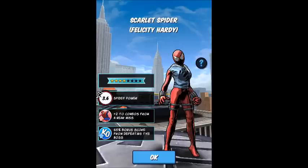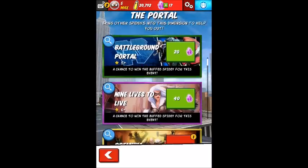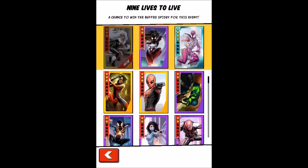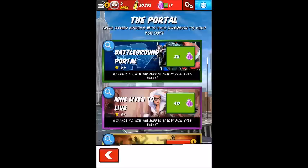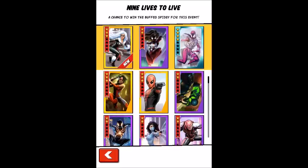If you save up enough IsoAid you can buy it. I highly recommend you buy it because you're getting Black Cat, which I think is the first time you get to play as Black Cat. So this portal is for IsoAid, and it features Black Cat.